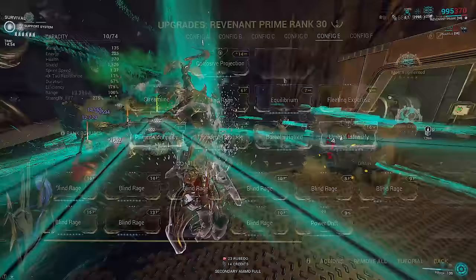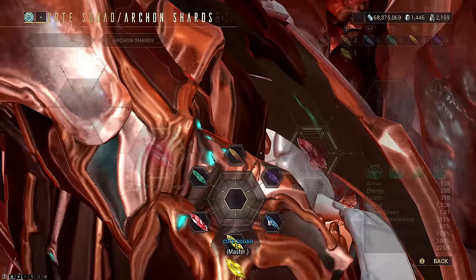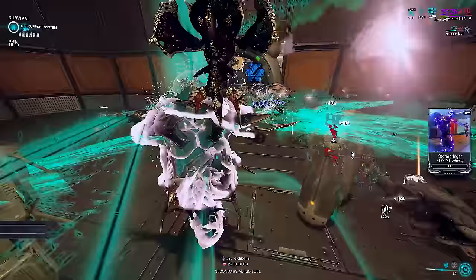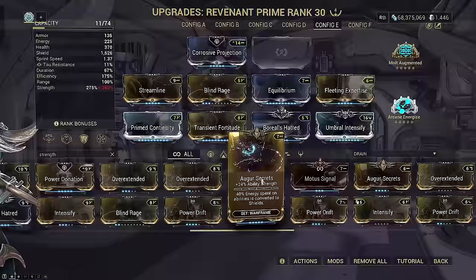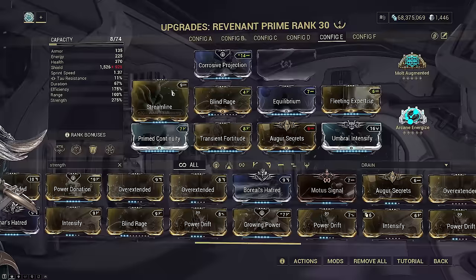Because we kill everything near instantly at 125 to 130 kills per minute, Equilibrium is enough to offset the energy costs with Arcane Energize as a safety net. As a failsafe, you could also use energy max Archon Shards for even more wiggle room when you top up. Boreal's Hatred here is more important than just the plus 15 ability efficiency. You might also wonder why I didn't use Augur Secrets and a rank 2 Blind Rage, which would still get us 175 efficiency and 270 strength while freeing up the exilus slot.